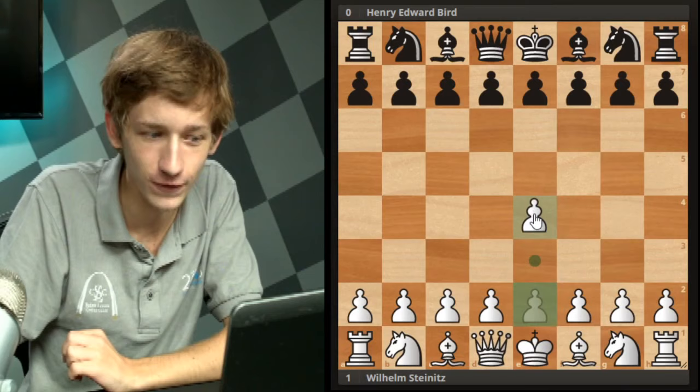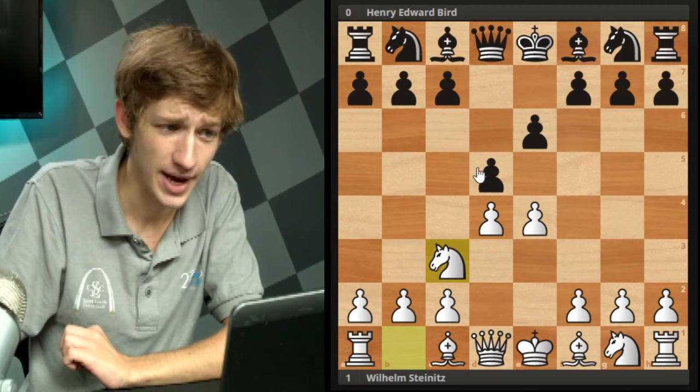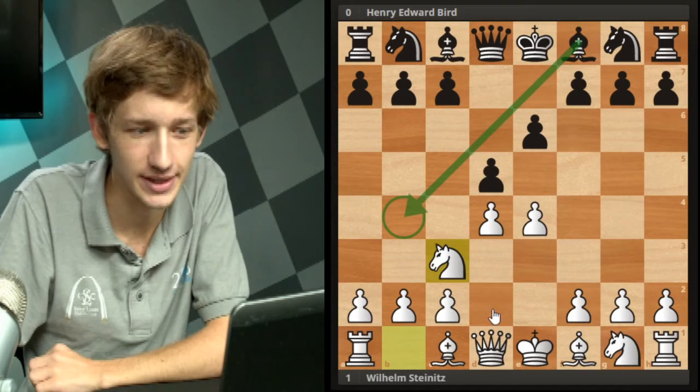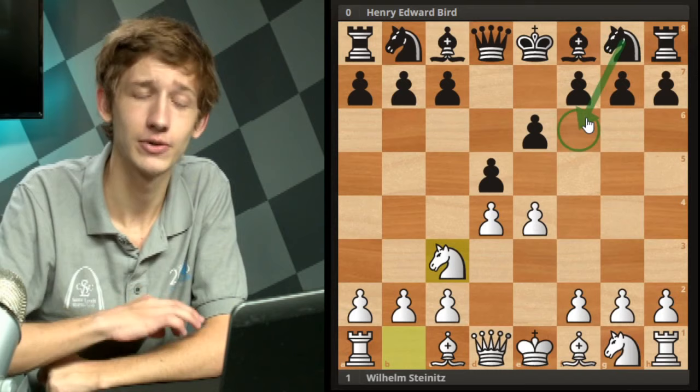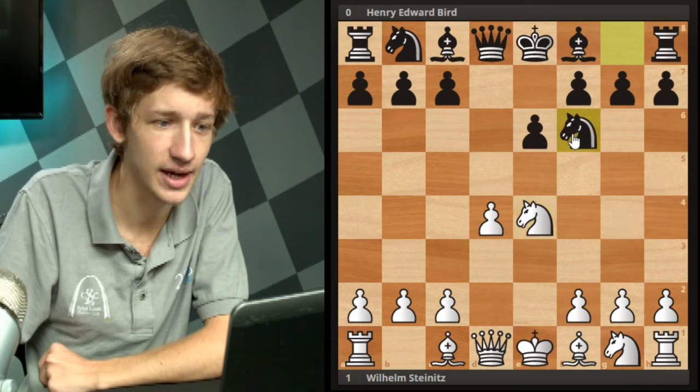Here we go - 1.e4 by Steinitz in this game. Bird replied with e6, then d4, d5 entering the French. We have Nc3 and then Bird simply captures on e4. Bishop b4 is also a legal move that has been tried by many people, and Nf6 is also pretty common here, but dxe4 is by no means bad. We have Nxe4 by Steinitz and now the move Nf6.